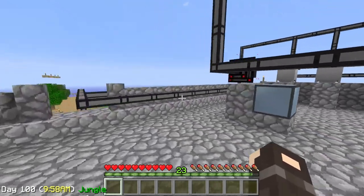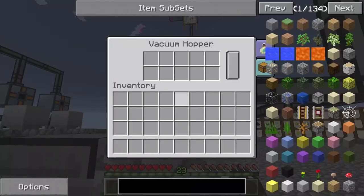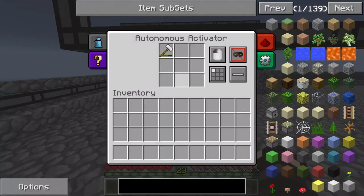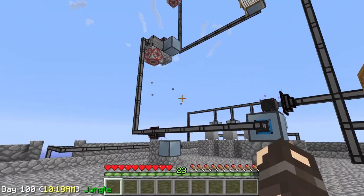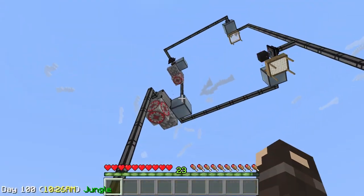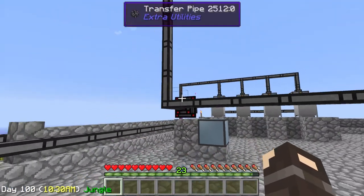It doesn't seem like it's working... I unplugged it. We must have run out of hammers - no, I just had it turned off. So let's keep it turned off because we have an issue: in order to make this work we have to have hammers. We've gone through this before. In order to actually get hammers into those machines up there I have to nerd-pole up and put new hammers in. It's not very ideal.